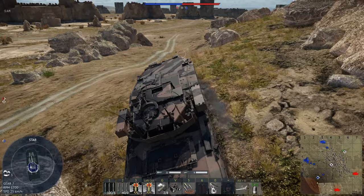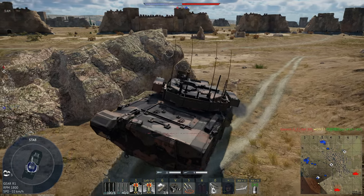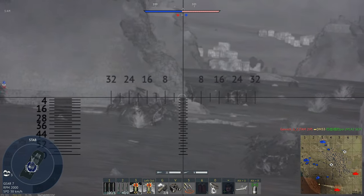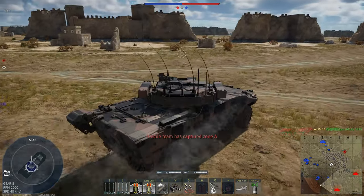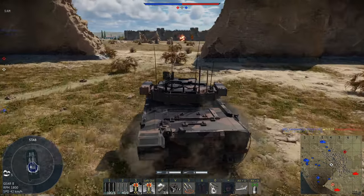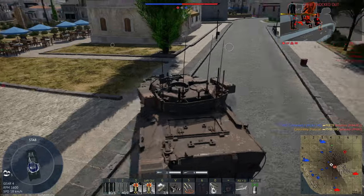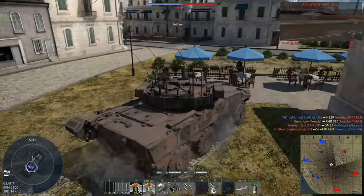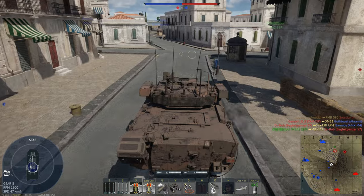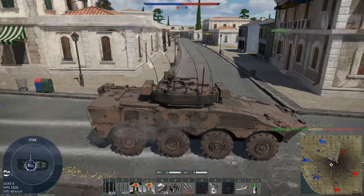So let's get into a match and test this thing out against actual targets. Right off the bat, it's pretty mobile. Having wheels typically helps even if you don't have the best power-to-weight ratio - this is just over 20, maybe 21 or 22 horsepower per ton, which is quite nice. This definitely feels a bit better than... oh, we have an enemy - easy enough kill from the side. On the dev server you're going to be fighting a lot of World War II tanks, but you can at least see how this performs versus decently armored tanks like that Jumbo.